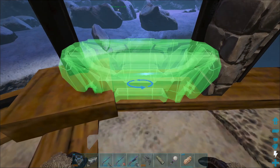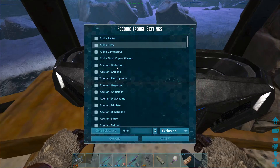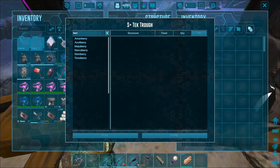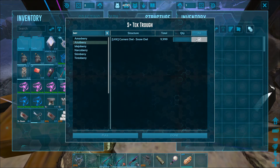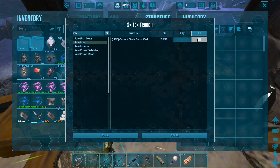So we're going to place the feeding trough here and show the range. I'm just going to pull four berries — we brought the azul berries — and then raw meat, which should be no problem here. I brought nearly 8,000.